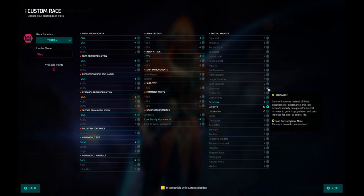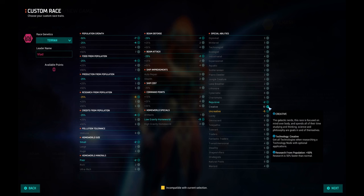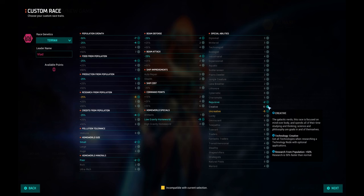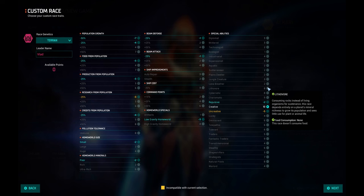Lithovore means you eat rocks, and Creative means you get all technologies in a certain tree of research. In usual gameplay everybody — except I believe Silicoids — has to choose between one or two technologies, but with Creative you get all of them. Creative means you will get every technology in a certain research node, so you will not be forced to choose between two different technologies — you get both. And Lithovore means you do not eat food; you live off the rocks.